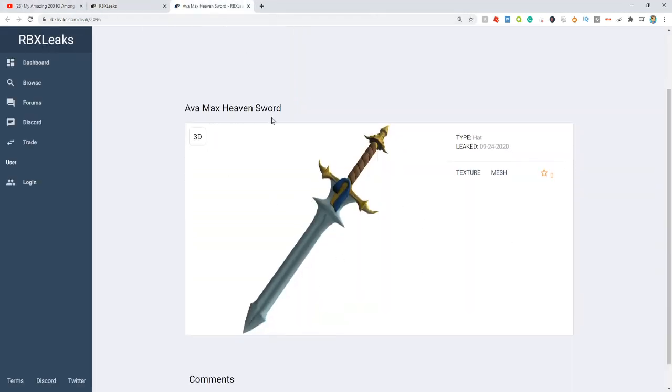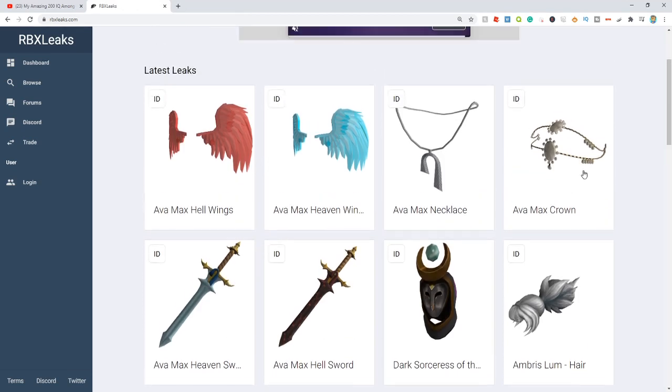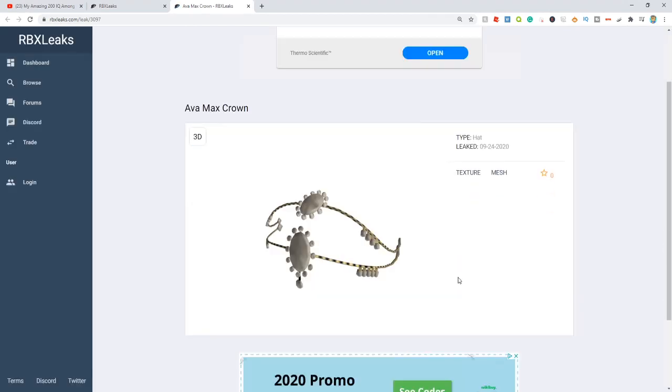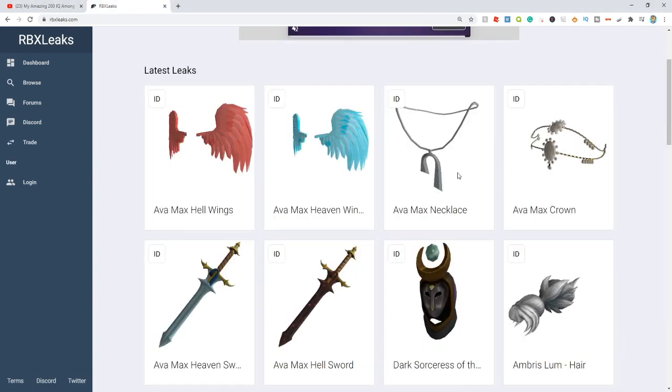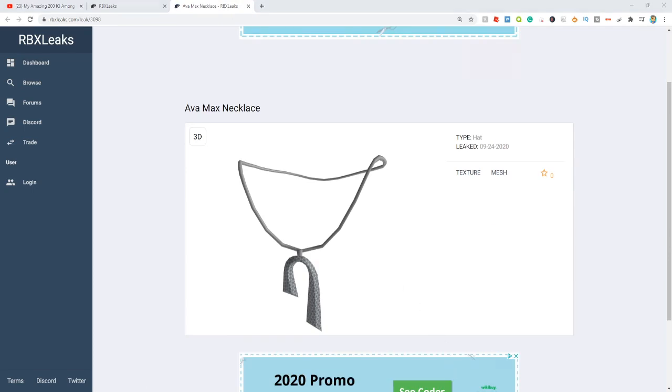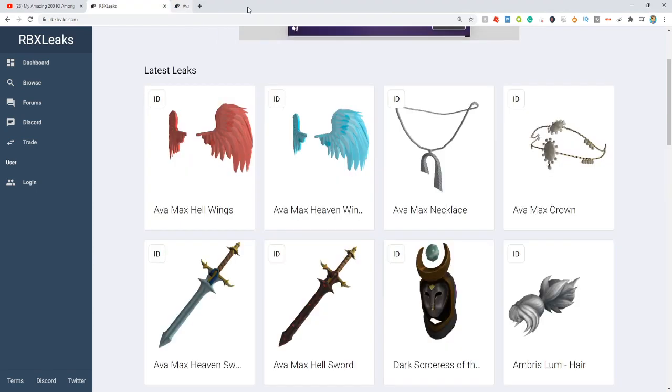We also have the Avamax Heavensword. This one looks okay, but it's not that great — I definitely like the lava one better. We also got the Avamax Crown, which I guess looks pretty nice. Let me know what you guys think of these down below — I really want to know. And that's the Avamax Necklace right here, which also looks pretty cool in my opinion, but it's not something I would wear because I think it looks more like a girl necklace or something.